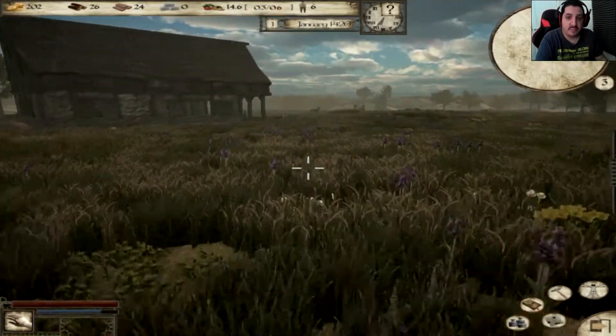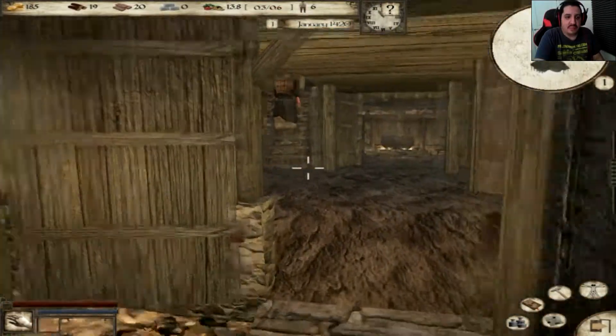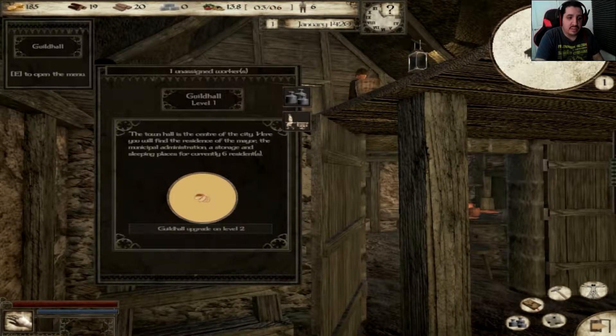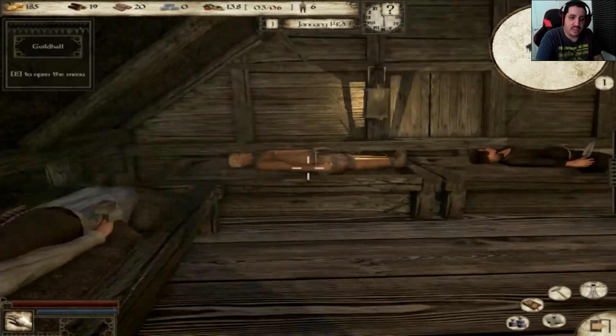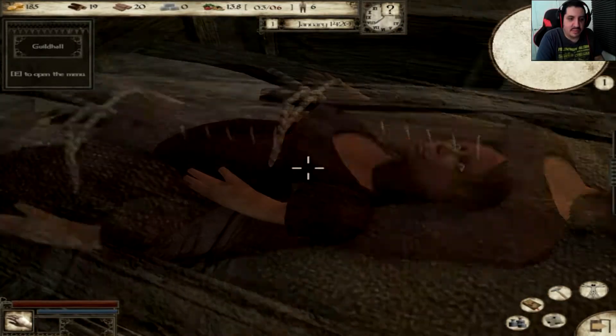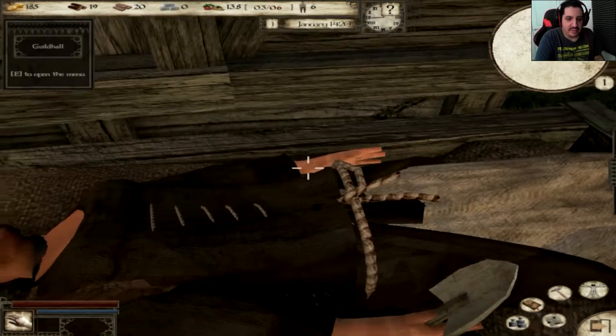Yeah, because we're going to need clay — a lot — for when we do our upgrading. It's sleepy time. Okay, so it's sleepy time. But how much do I need to upgrade this? I can't upgrade the guild hall — I can only assume that it needs stone. I don't know what that is. One unassigned worker. It looks like these people sleep with their eyes open.